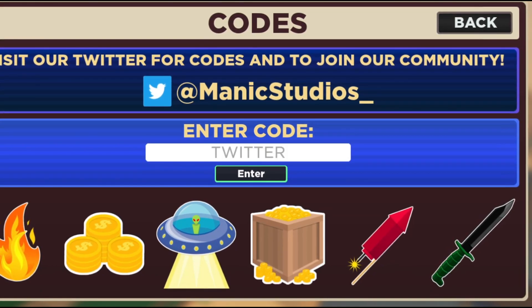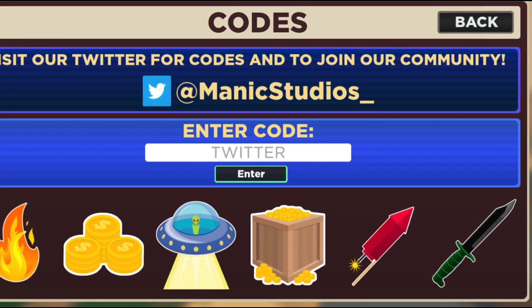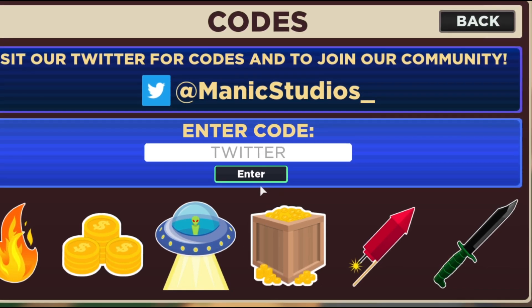Here's another code: 'twitter'. This code will give you a Tatty PJs skin — it's a skin code. Still working — there you go.